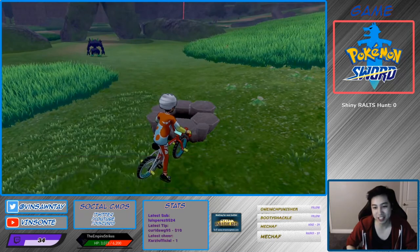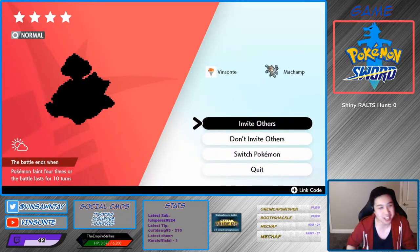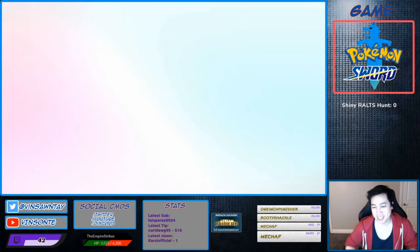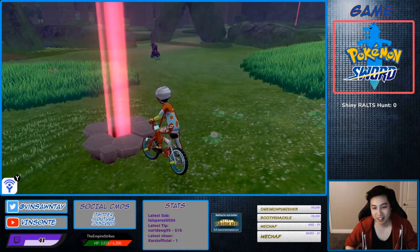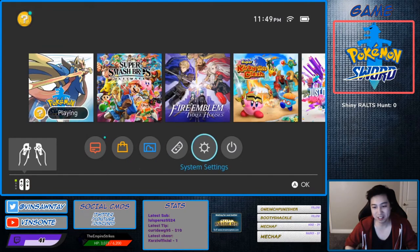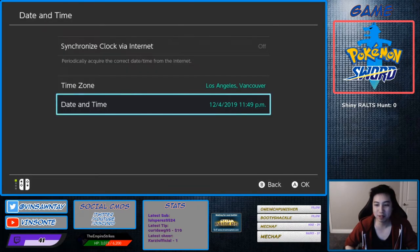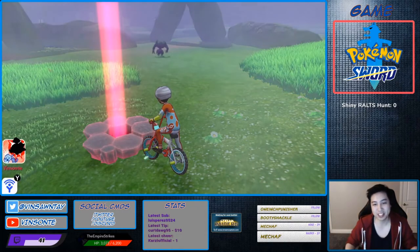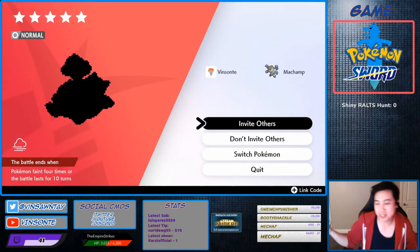For whatever Gigantamax Pokémon you want, you can keep time skipping for it. For example, we're trying to get a Gigantamax Snorlax since it just got released. Make sure you're offline first so you don't spam fake rooms. Then go to date and time in system settings, turn off auto sync, increase one day, and keep resetting. I got one of the event raids and then got a Gigantamax Snorlax — that's how you do it.